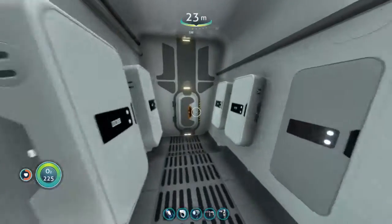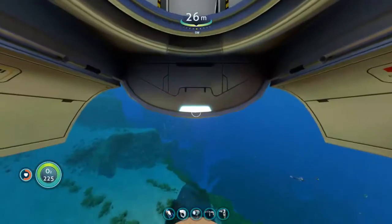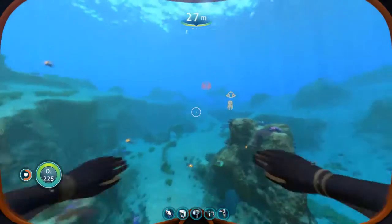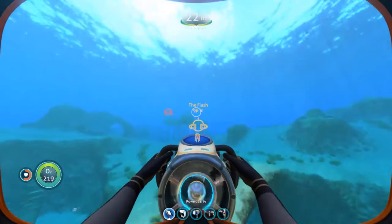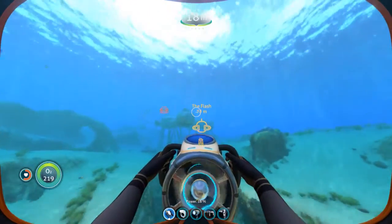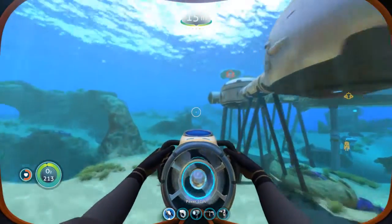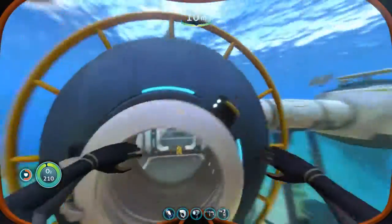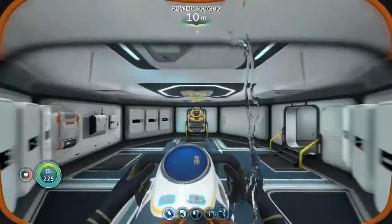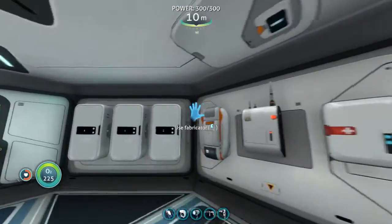So the first Cyclops depth upgrade, as well as the second Prawn Suit one, are both going to allow us to go down to 1300 meters. I'm still kind of undecided if I'm going to take the Cyclops down any further, because I don't really like driving the Cyclops — it's huge, it's a pain to maneuver, it's really not worth it. And there are actually other reasons I don't want to take it much further down the Lost River.